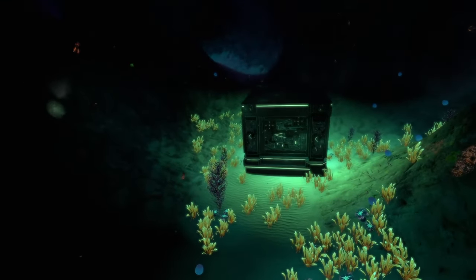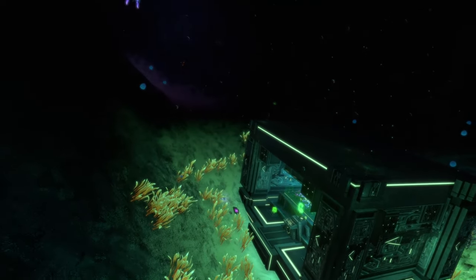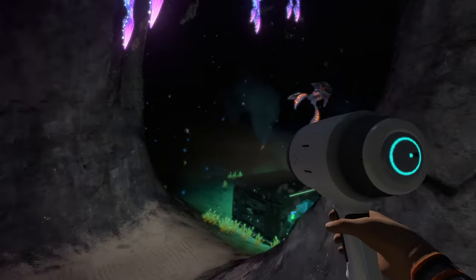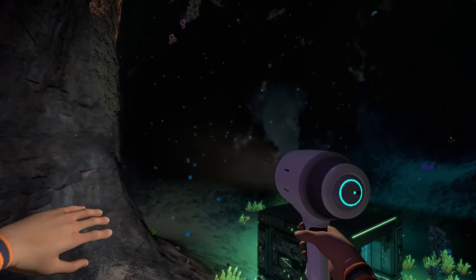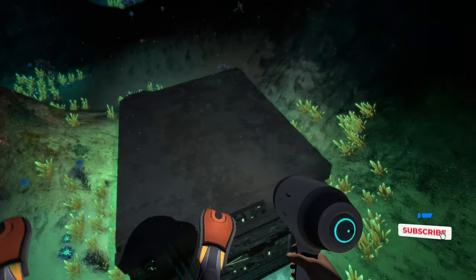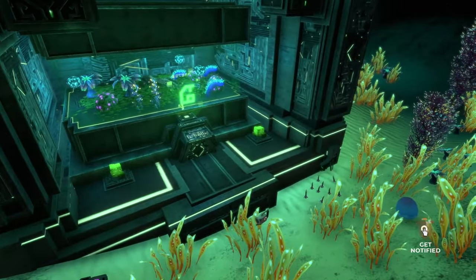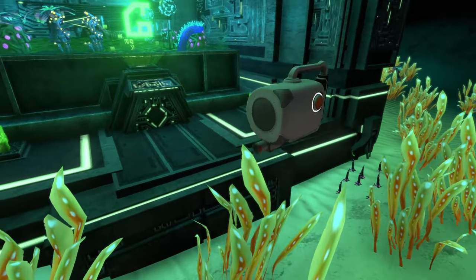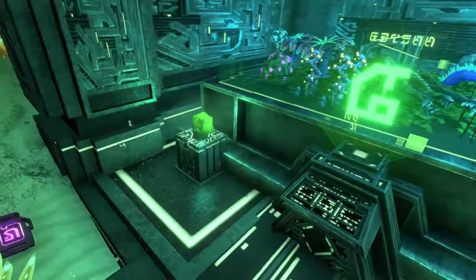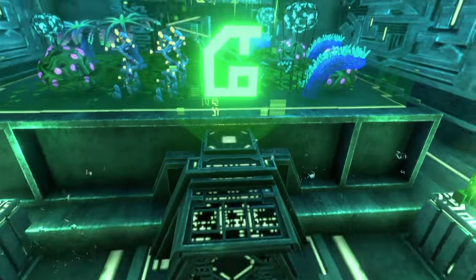Coming in at number five is the Architect's Return Precursor Lab, found in the mountains biome but hidden in a secret cave you have to search around for. Once you find that cave it leads straight down to a big box — the precursor lab. Inside, to the left there's a pathfinder tool, a purple tablet PDA, two ion cubes on pedestals, and a terminal.